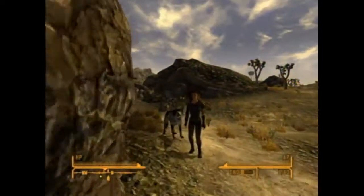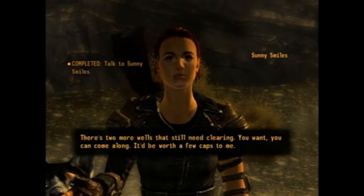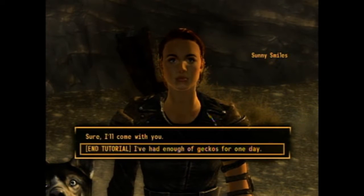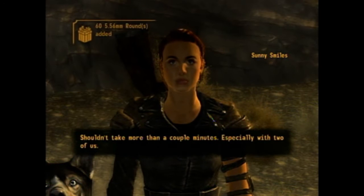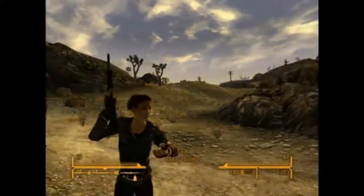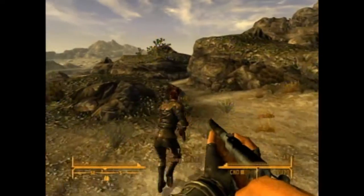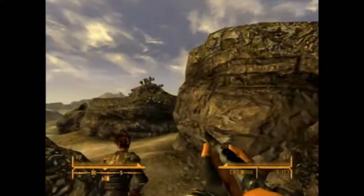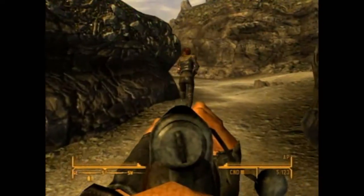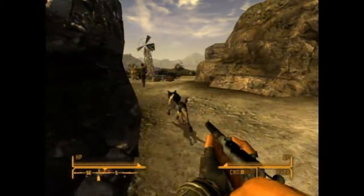I killed those for you - give me money. 'You're getting the hang of it. There's two more wells that still need clearing - you want to come along? It'd be worth a few caps.' Yeah, I could use the caps. This rifle looks just like the hunting rifle in Fallout 3. I love how the animations are rough in Fallout games.